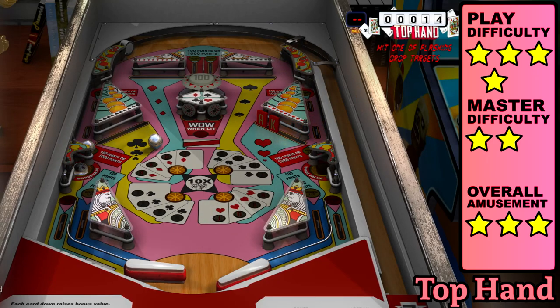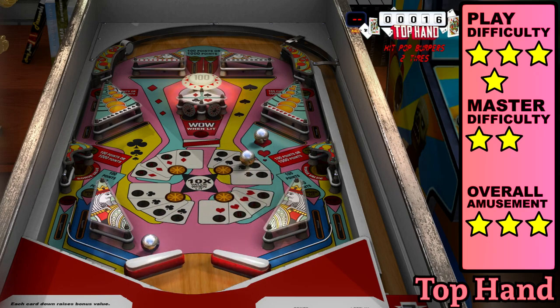The kickout holes have a challenging geometry, and if you're struggling to learn the angles or just want to bank some achievements, try going into the user settings and lowering the playfield tilt and ball velocity. You can never be too underhanded when playing Top Hand.